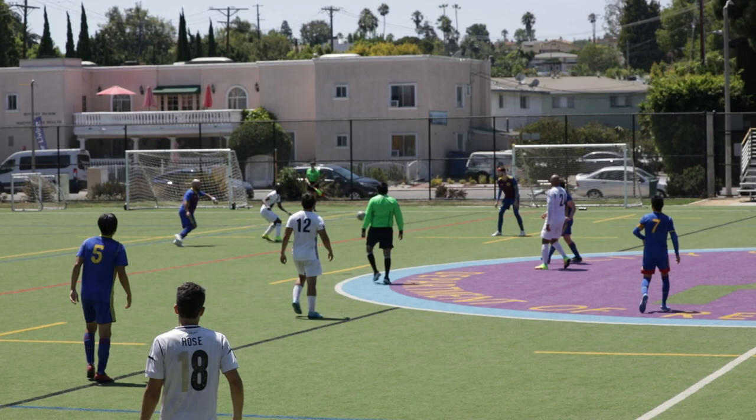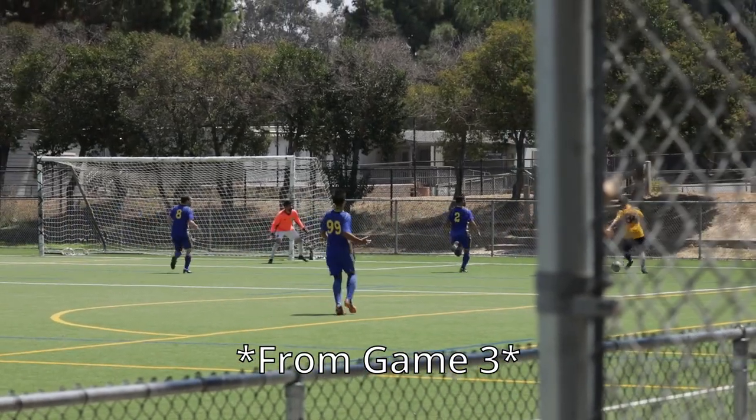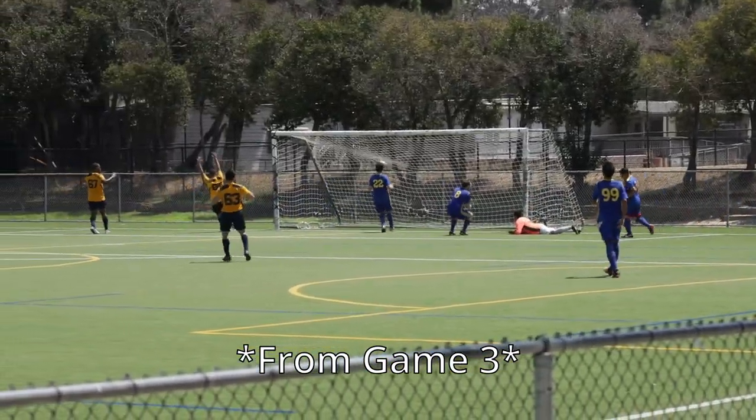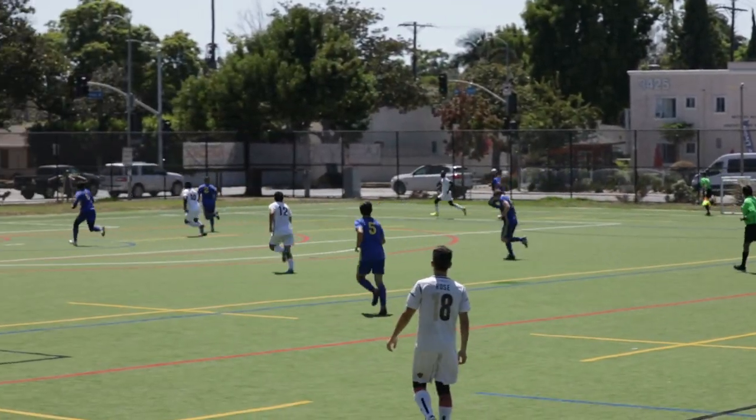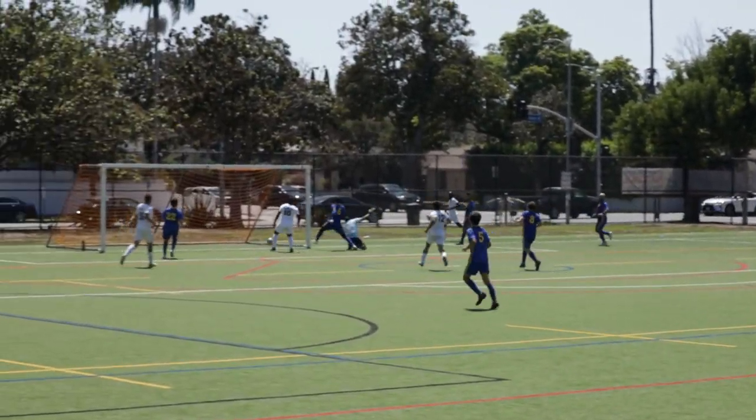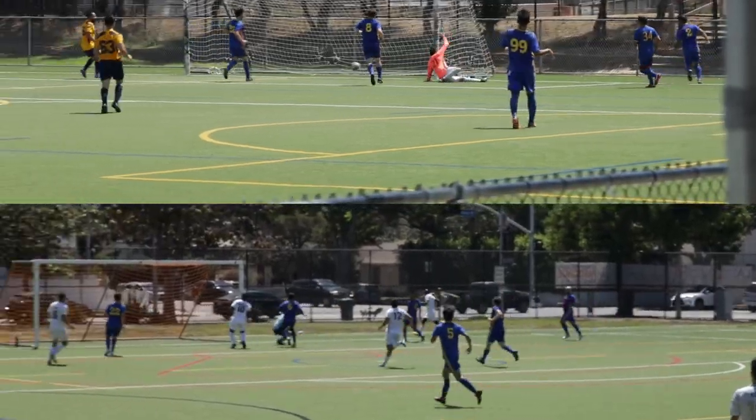This next play mimics almost exactly how our last opponent scored on us. One of their wingers makes a diagonal run toward the byline, squares the ball into a dangerous area, and it deflects off one of our defenders and into our own net. Life imitates life, I guess.